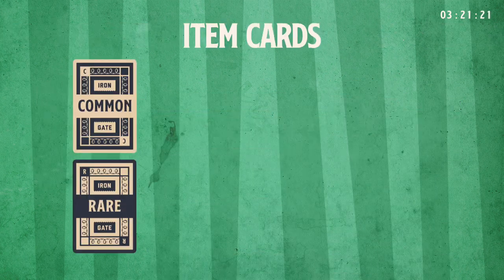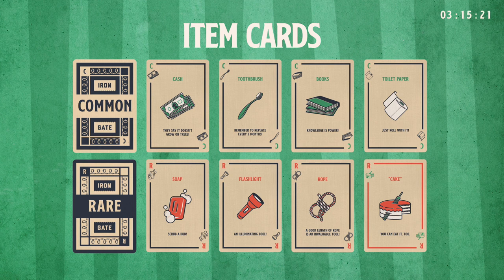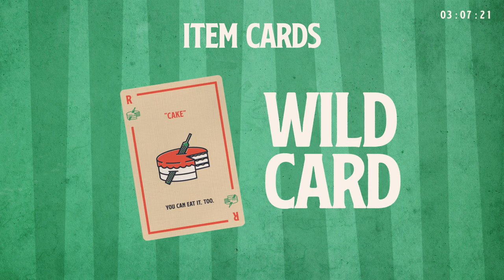Cards. Item cards. Items are split into two categories, common and rare. They hold different values to the commissary, but you'll need both to escape. There is no limit to the number of items you can have in your hand. The cake item card is a wild card and can be played as any rare or common item.